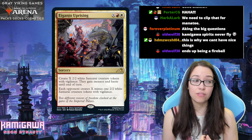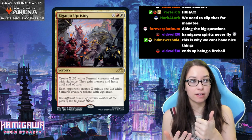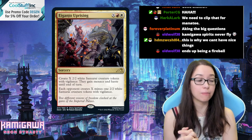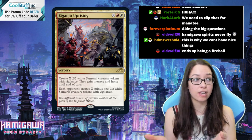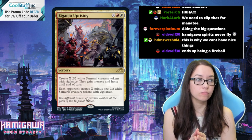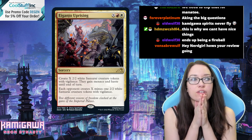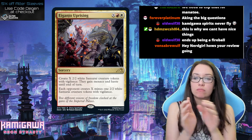It depends on what your samurai bonuses are — if you attack with each token individually, it has menace, gets plus three plus one, gets first strike, draws a card. That could pile up to sending them in one at a time, making your opponent double block your menacer. They only have menace and haste that first turn though — the vigilance stays. If you make five tokens and give your opponent four, they can only block two of yours, so you're getting at least six through on those creatures alone.